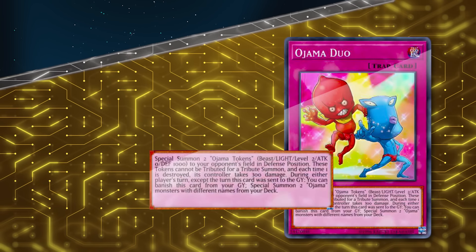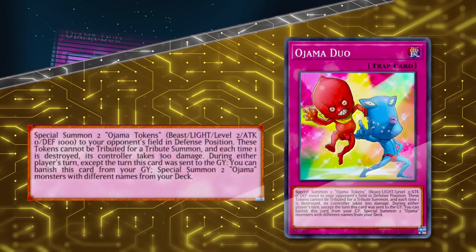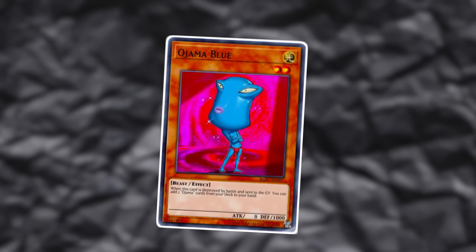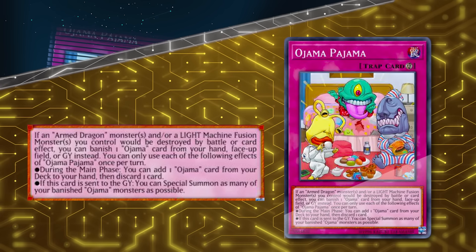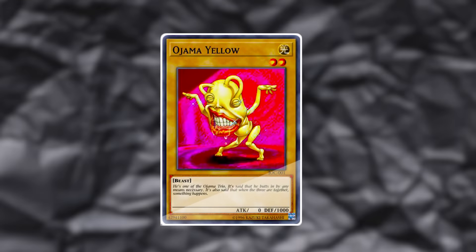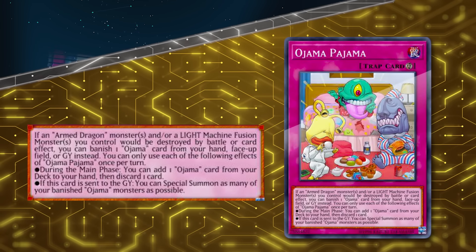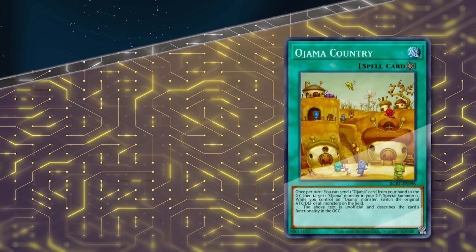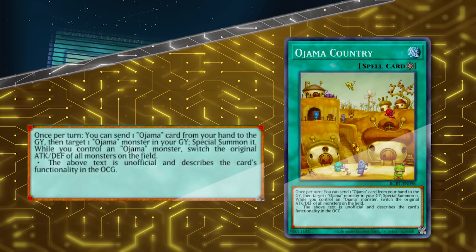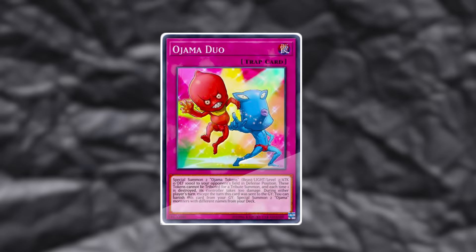We also play one copy of Ojama Red, which once normal summoned lets you special summon up to four Ojamas from your hand in attack mode, enabling link spam and fusion spam using cards like Proxy F Magician. Ojama Duo is a trap with a graveyard ability: banish it to summon two Ojamas from your deck with different names. Ojama Pajama is a continuous trap that once per turn adds any Ojama card from your deck to hand and then discards it — effectively foolishing an Ojama every turn, triggering Ojama Magic. Lastly, Ojama Country swaps attack and defense of all monsters while you control an Ojama, and lets you send an Ojama card from hand to the graveyard to special summon one Ojama from your grave.